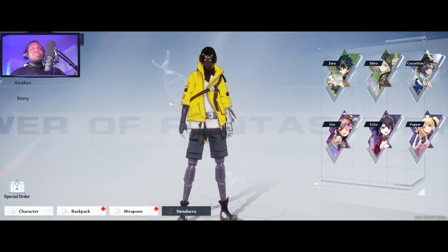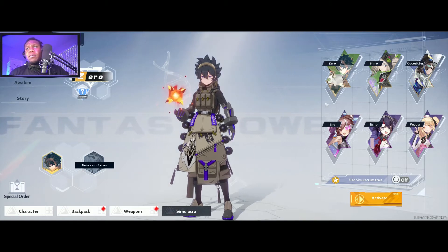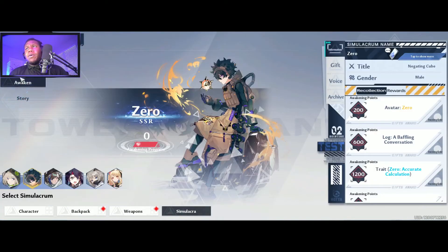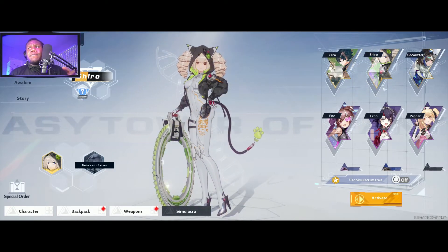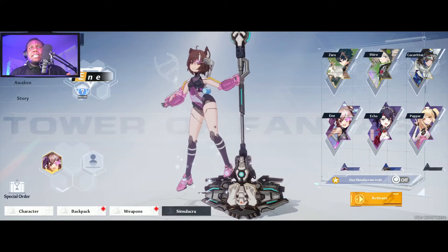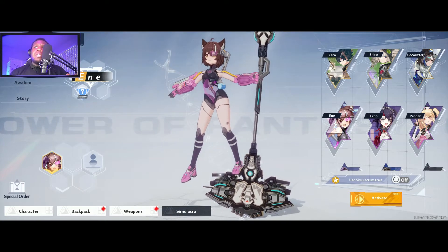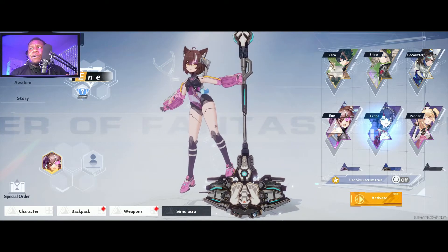Here at the simulacra screen, let me give a slight overview. You'll have Zero — he's a tank, fire, awakener. Shiro is DPS, physical. Coco Ritter is ice — he's a healer essentially. Nemesis is an SR. All three of the top ones are SSRs, and all three below are SRs.